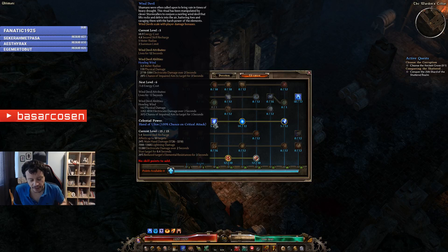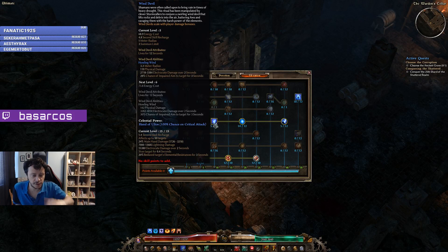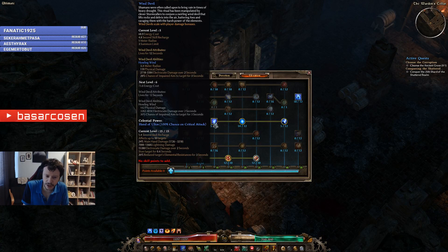Wind Devil provides 37% resistance reduction — we max this out and place one point into Wind Devil itself. We also assign some devotion points that penetrate resistances. Like I said, this is very important if you are doing non-physical damage. In Grim Dawn, most builds deal some sort of non-physical damage, and that's why you need resistance reduction.